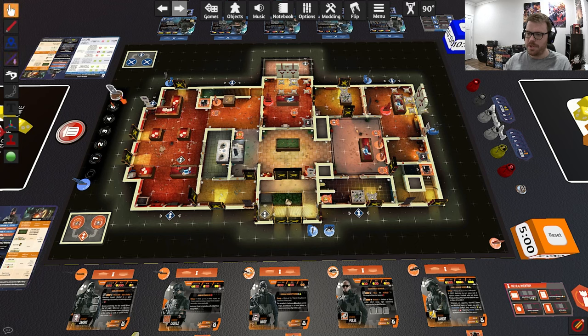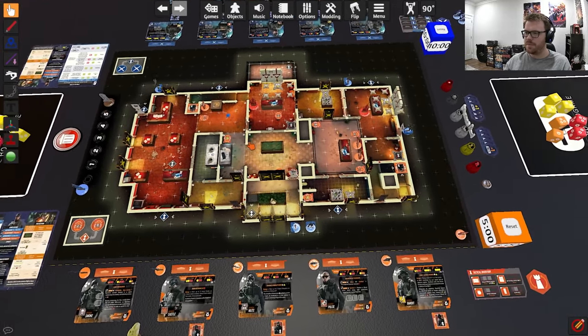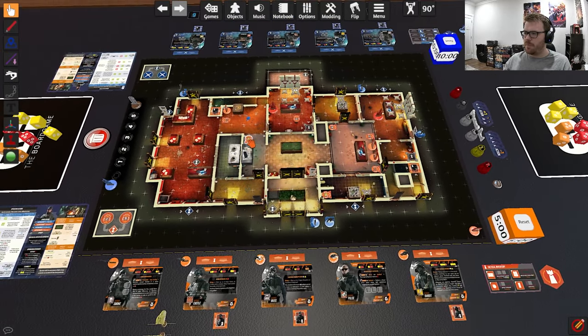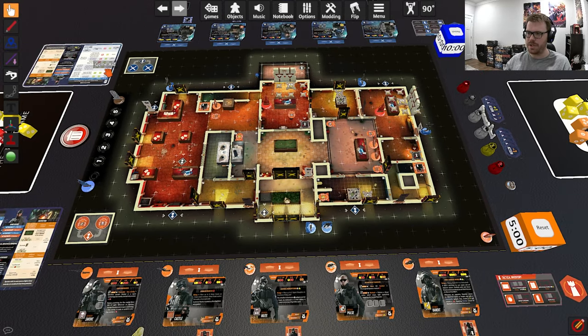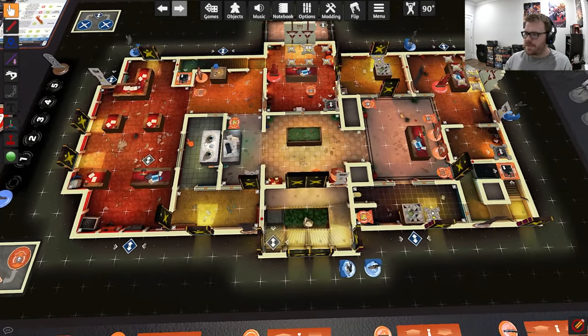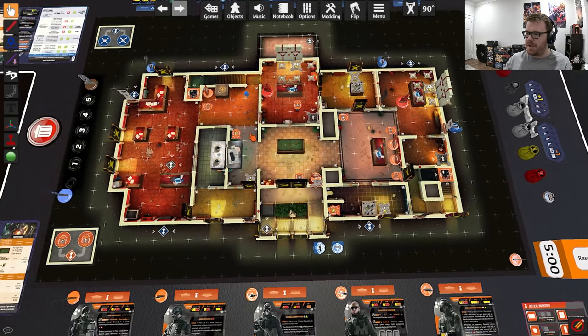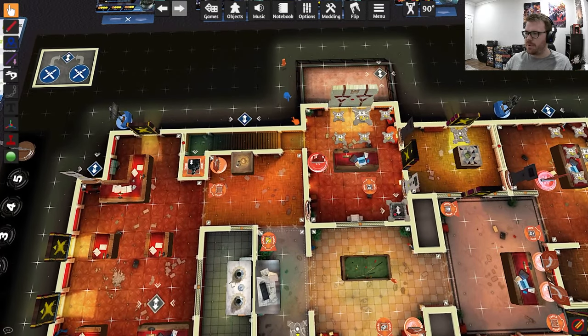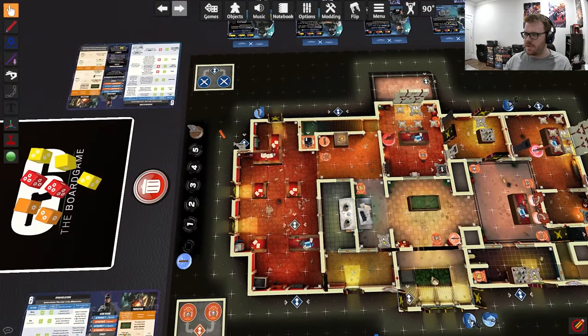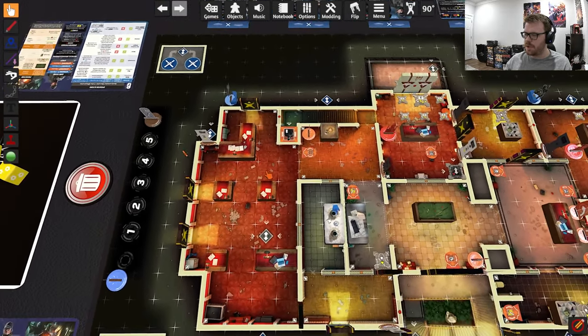At most it'll go to five rounds or to the end of the overtime round. I'll explain the different areas of the map because that's important to understand before I explain the actions. You have an exterior and an interior. Spaces you can put characters on have dots in the center — any space without a dot cannot be walked on. The darkened areas are not part of the map, but the illuminated areas with dots are spaces you can walk into.